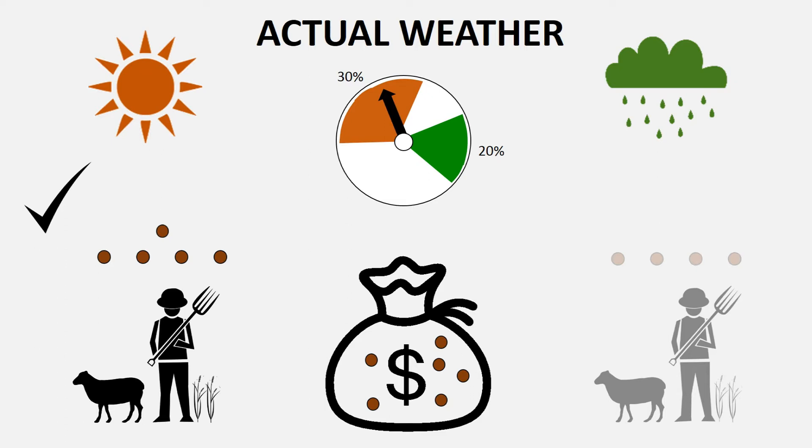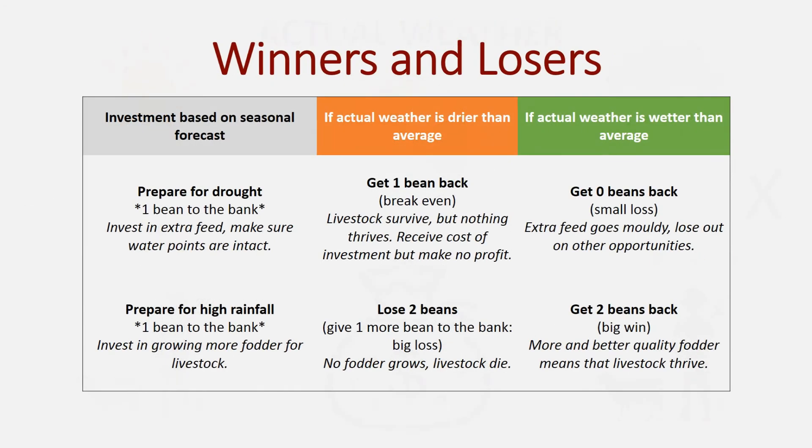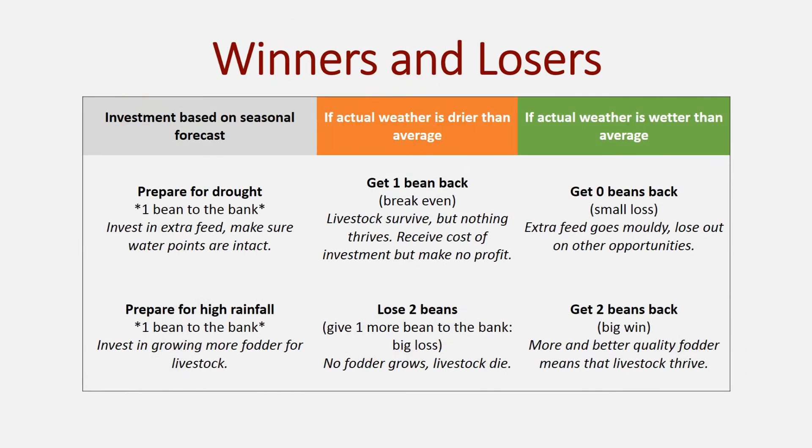If, however, you prepared for wetter than average conditions, and in reality things were drier, no fodder would grow and your livestock would die, so these players lose another bean, which goes to the bank. These different outcomes are explained in detail in a table on the At A Glance card for the Seasonal Forecast game.